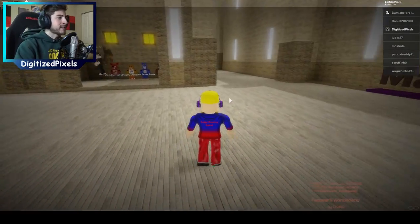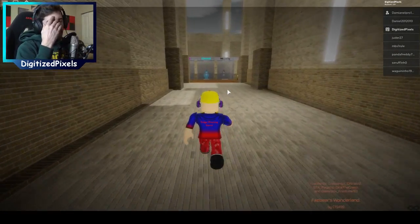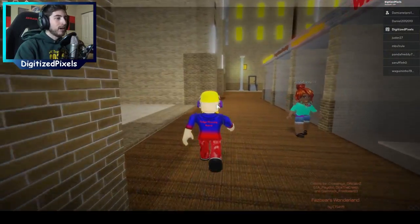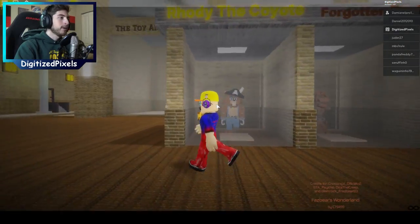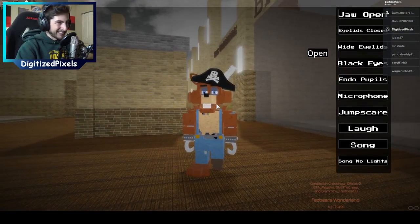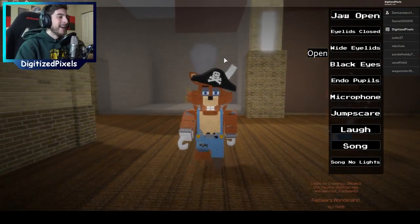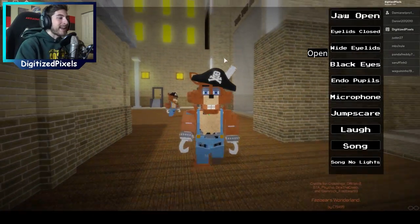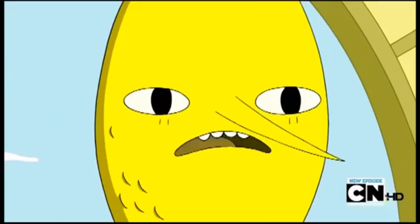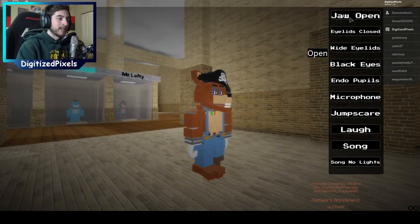I don't think it's Foxy — I think it's a coyote. I've got the name: Roadie the Coyote, there we go! Oh my gosh, it looks like pirate Foxy but like... hillbilly. My name is Roadie the Coyote and I'm a pirate — yarr yarr yarr yarr! Poor Roadie. Jaw open — just like beaver teeth, like what?